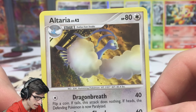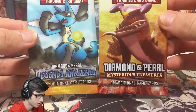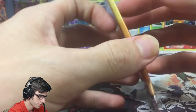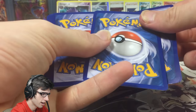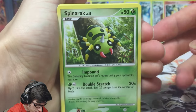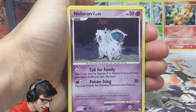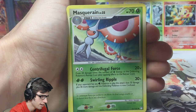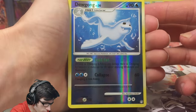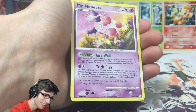Let's see if these last two packs — Mysterious Treasures and Legends Awakened — can step it up a notch. Mysterious Treasures, come on be nice! We got a Spinda, Larvitar, Murkrow — that's pretty cool. Snorunt female, Seel, Arena, Pupitar, Medicham, Dewgong as a reverse uncommon with the ability Cold Fat and the attack Collapse, and a Mr. Mime regular rare with Airy Wall and Trick Play.